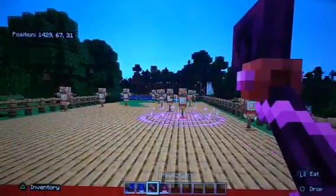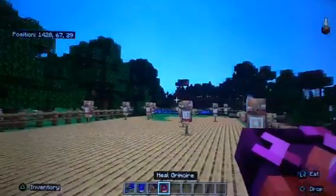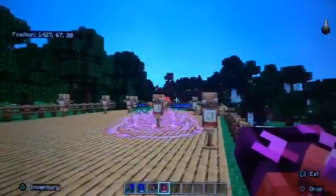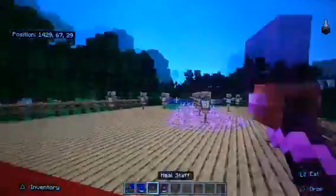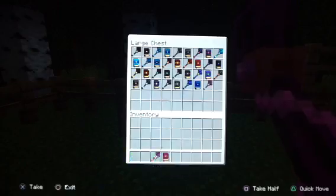For the heal — the heal one is basically that you heal your teammates and stuff. The heal staff and the heal book — it's basically healing your teammates. It's basically healing your opponents.